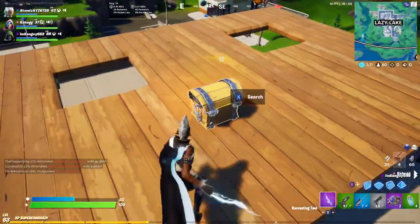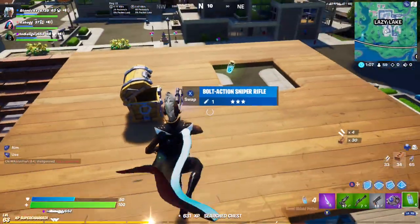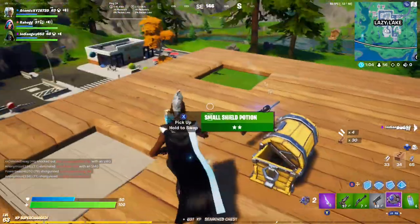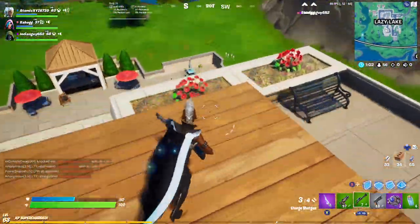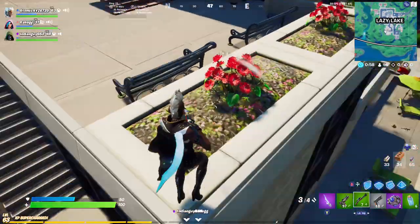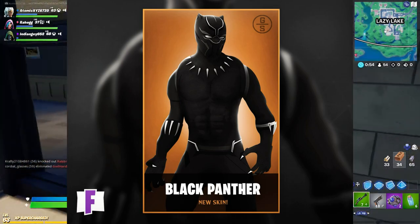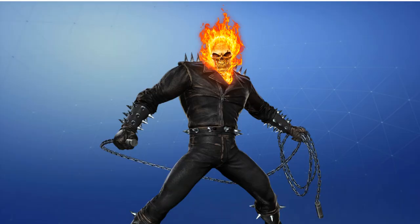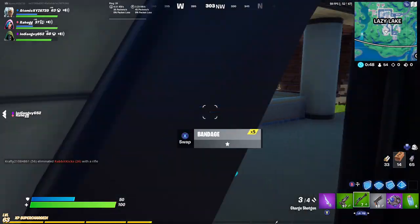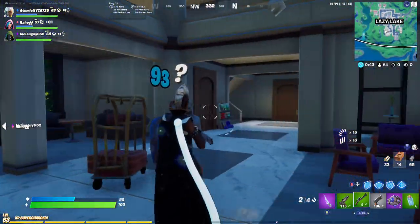So we should be expecting these in the item shop very soon. Currently we have the Blade skin in the item shop, so you should be expecting these skins in the next three weeks, maybe one each week. We actually have some skin concepts for these — the first one is the Black Panther skin concept, the second one is the Ghost Rider skin concept — and these will likely be coming to the game very soon. Keep an eye on the item shop and we will definitely notify you guys when they're in the item shop.